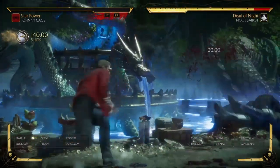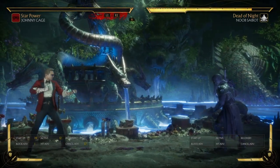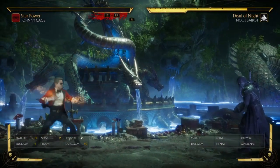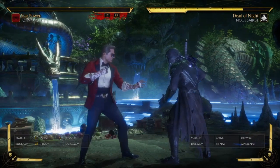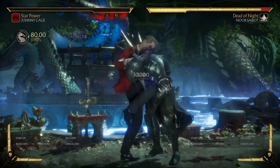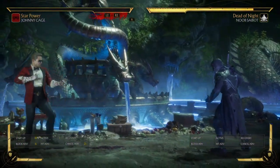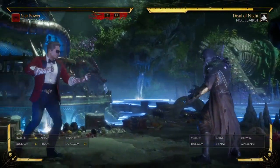When it comes to X4 Pro, he can throw out a projectile and start his zoning game from there. Depending on the situation, if the opponent is really low on health, you can chip them out very easily by doing this and playing a zoning game. They're probably going to play defensive because they see what you have, and you might be able to hit them with a shadow kick and knock them closer to the corner.